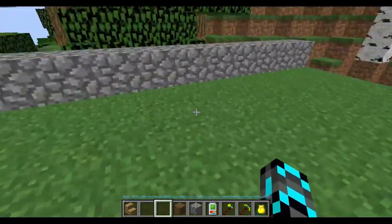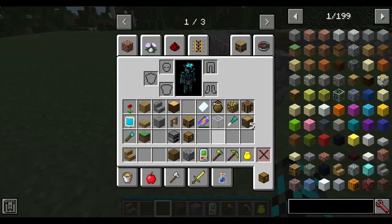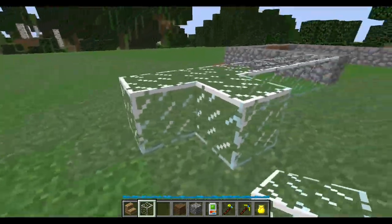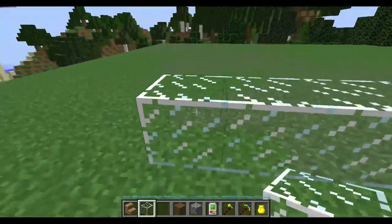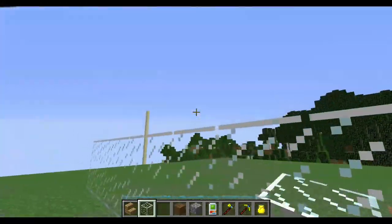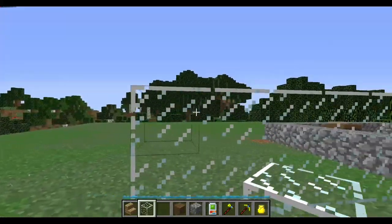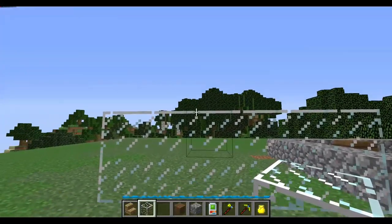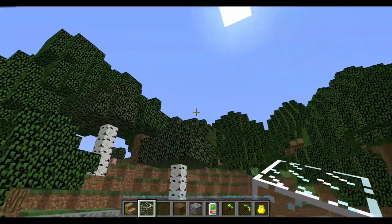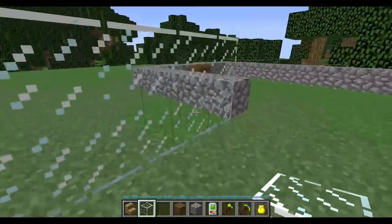What else can I do? Maybe I'll have like a little window over here — like three blocks tall. I'll have a little window area that's like three high, and then I'll curve inward and up and make this like a little garden area. Maybe.